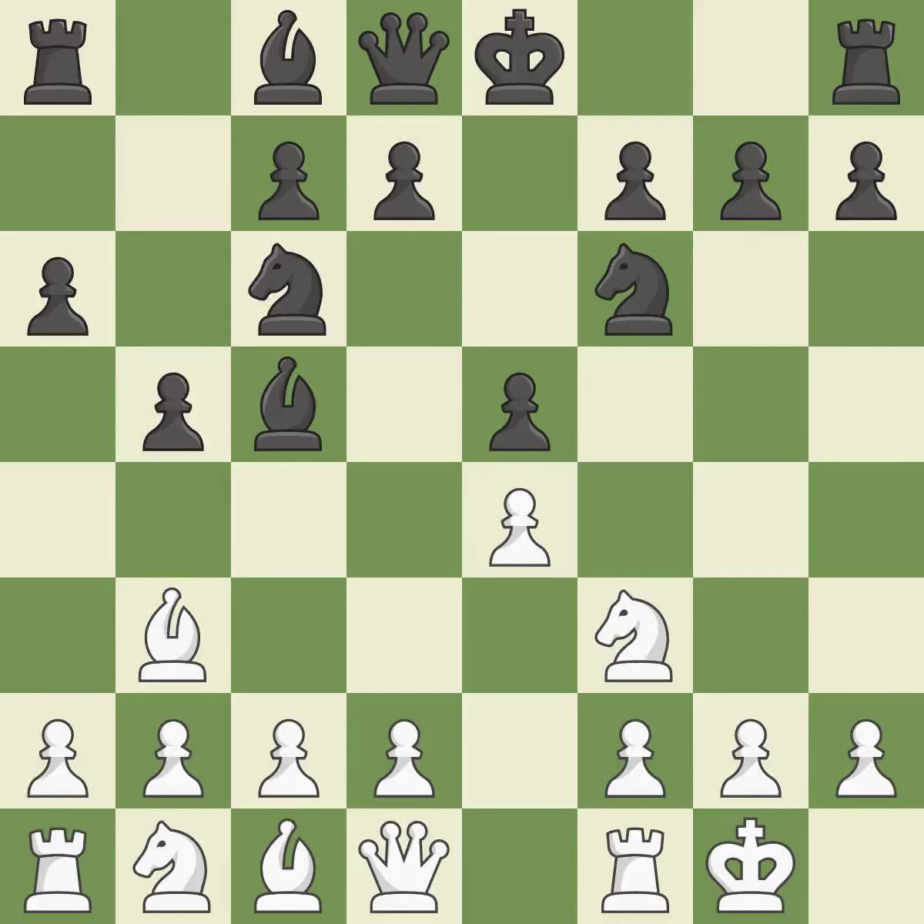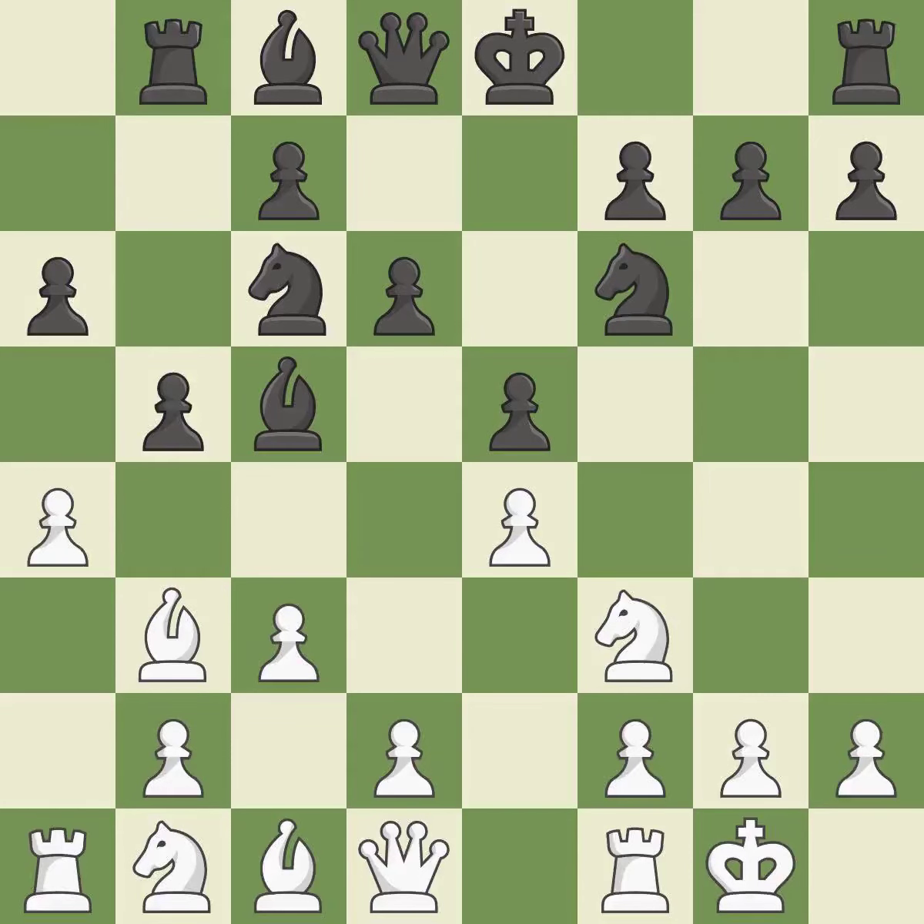Bb3 retreats the bishop to a more active square. Bc5 develops the bishop, attacks the f2 pawn, and prepares castling. C3 prepares the d4 pawn push and opens up the c2 square. The e5 pawn is supported by d6 and the bishop on light squares can advance.